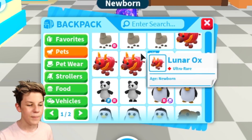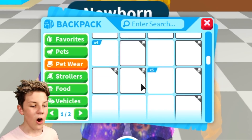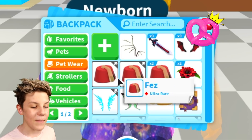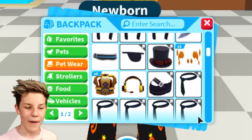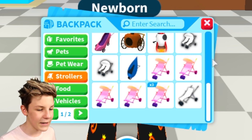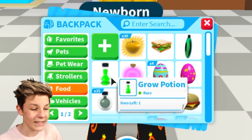Usually there would be about two pages of lunar oxes, but now there's only like four little slots. If we go into petware, all of this is stacked. So if they can stack, they will, but if they're being used, they take up separate inventory slots. There's no other stuff here because you can't really alter petware. If it's being used, it'll be in a different slot than the rest. If we go into strollers, pretty much everything is stacked — unless it's a different colour.